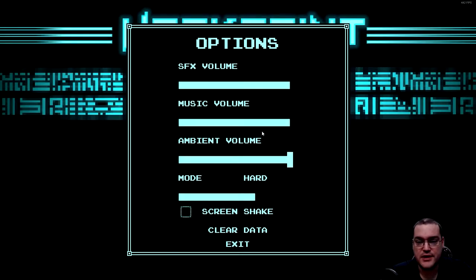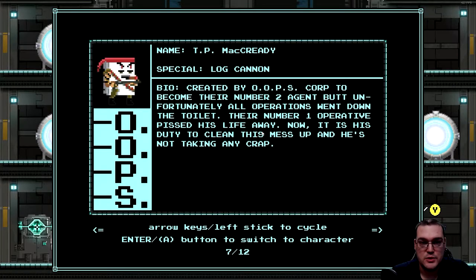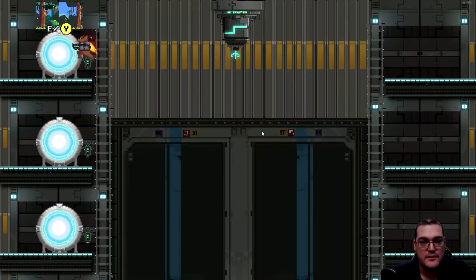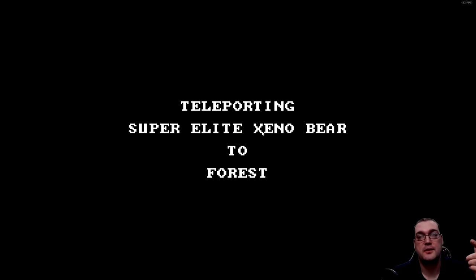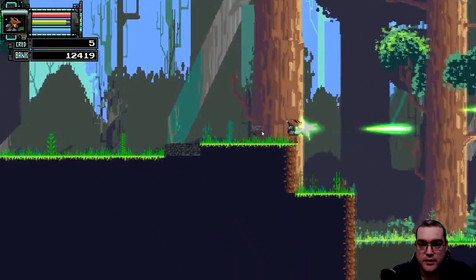One of the key things is here in Options — they've actually added a difficulty slider. I'm going to bump it down to normal. You can turn screen shake off, which is phenomenal. Normal mode has also been added, where you make less in-game currency, but that's okay because it allows you to play the game in a much less frustrating manner and slowly build up currency to increase your character's abilities.